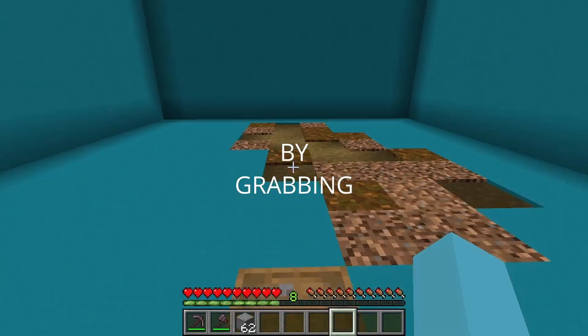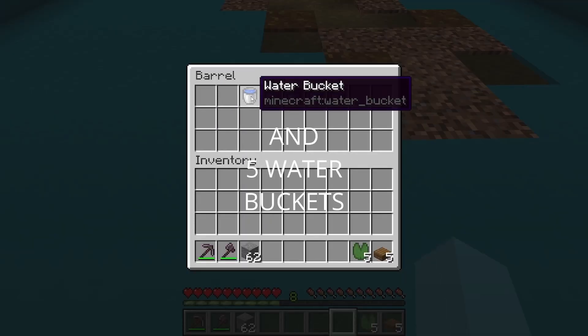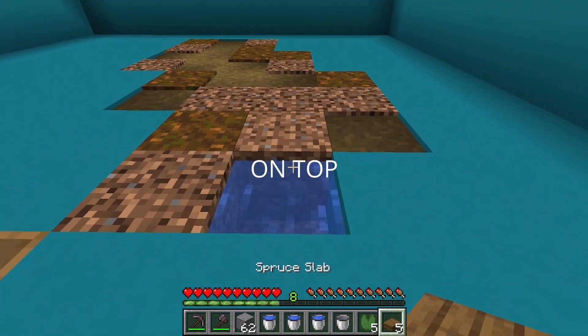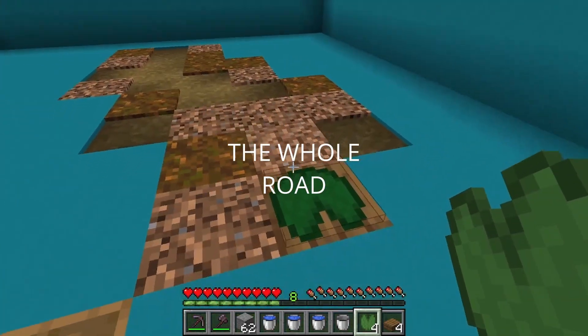Start off by grabbing 5 spruce slabs, 5 lily pads, and 5 water buckets. Move forward and break 1 block in the ground. Place a water bucket and a spruce slab on top, then the lily pad on top of the slab. Then scatter this pattern around the whole road.